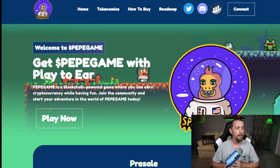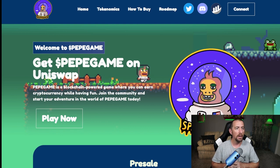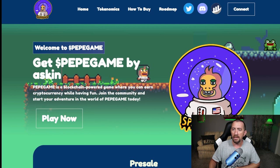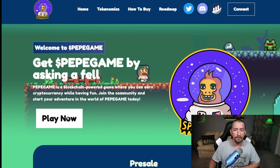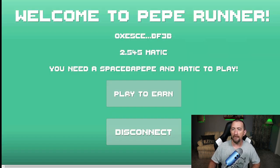They did this Pepe game on Polygon so that you would save on gas every time you claim, because you have to claim a lot in the game. Here we have the website with home, tokenomics, how to buy, roadmap, a connect button, and a play now button. I'm going to click play now. It's going to bring up the Unity game itself, and then you just click connect. Signing in with your wallet — make sure your wallet is set up on the Polygon network and that you have Matic on the Polygon network, not on the Ethereum network. My MetaMask is popping up right now, asking for a signature request. I'm going to hit sign, and then it's going to verify that you hold the Space Bepepe. It says you need a Space Bepepe and Matic to play.